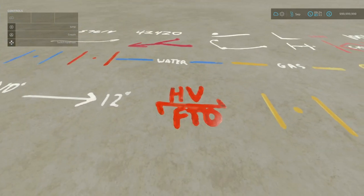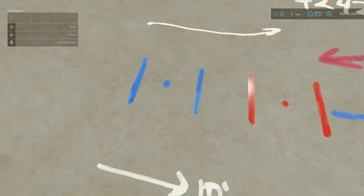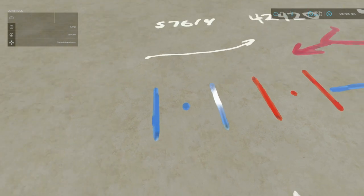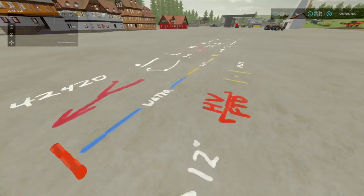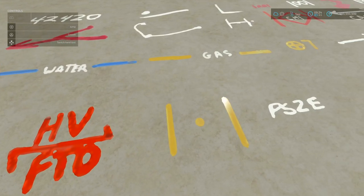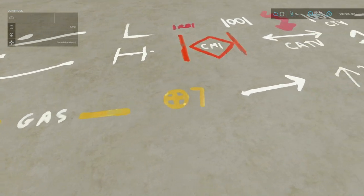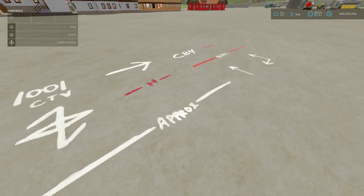High voltage line there in red. Things in blue obviously mean water — so these are going to be the end points, indicated by two lines and a dot. The things in yellow are typically for gas, but can also be used for oil, steam, petroleum, or other gaseous products.